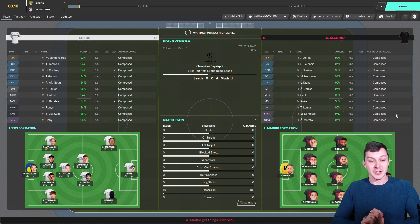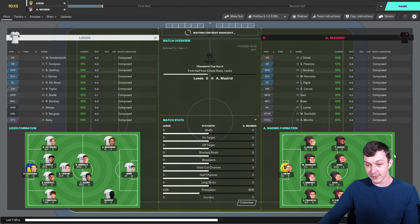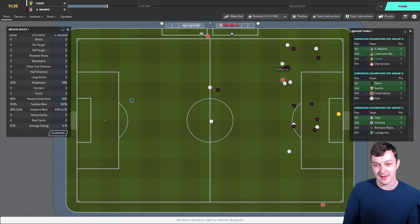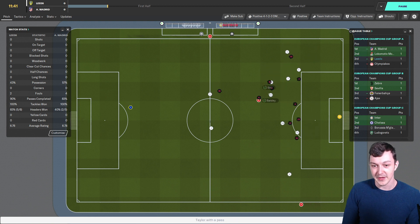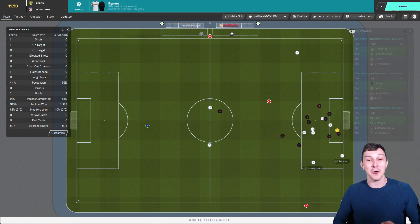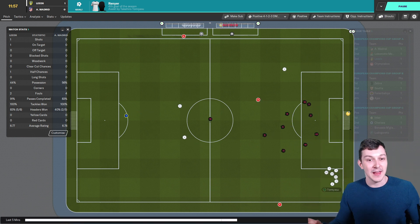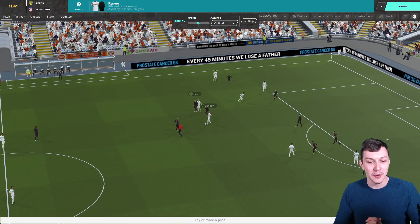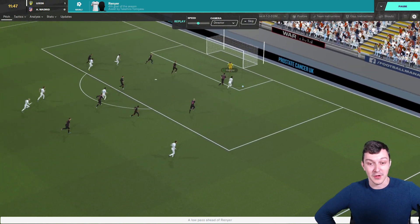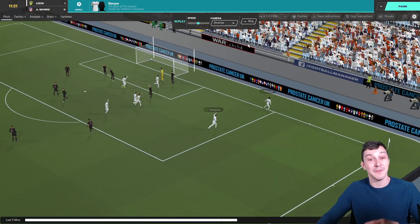Kickoff is upon us. Hopefully we get the win against Atletico — they do have a good team. They've got Dembele, Morata up front, Saul, and Thomas Lamar. They are one of the favourites for the Champions League this season. Tomiesu on the ball into Renia — Renia gets the first goal of the game and our first ever goal in the Champions League as it has been revamped. When Leeds last played in it it might have still been the European Cup, which is a long time ago. Renia gets it — just a very nice finish there at the near post.